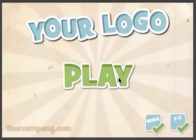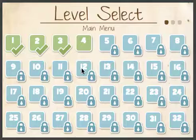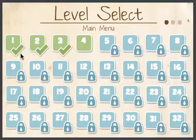When you select play, it goes to your level select scene. If a level is unlocked, it will have a green check mark, and if you are on that level, it will just be green, and if it is locked, they are blue. The level unlock system is all set up so it will track when your level is locked and unlocked.